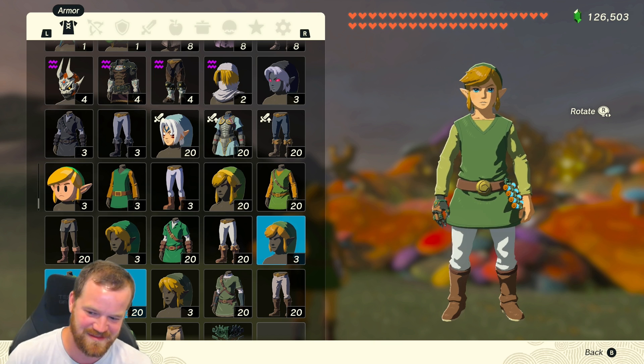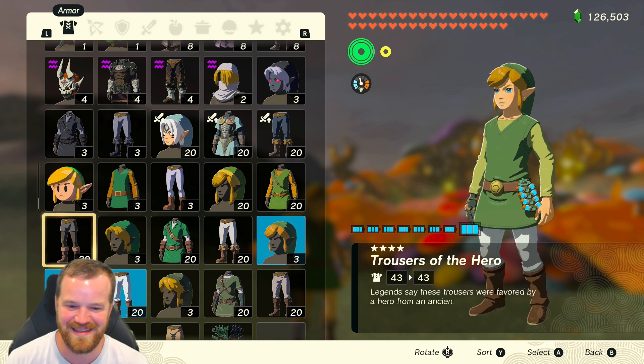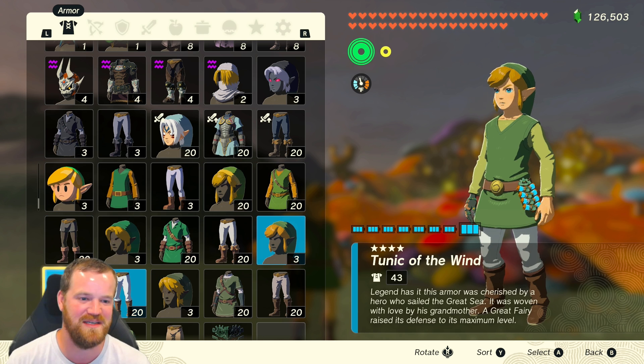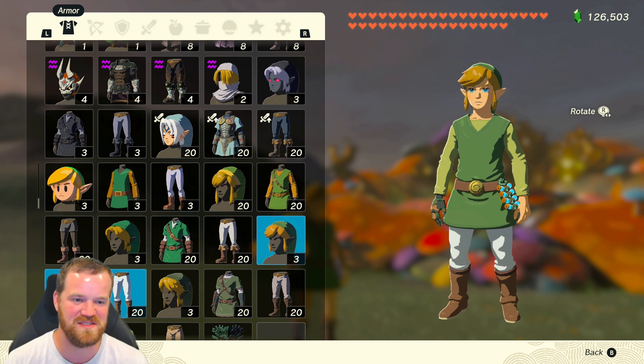Same but different is the Tunic of Wind. So the Trousers of the Hero, the full set, gave us Attack Up. I'm curious what this set will give us. This is the Wind Armor — I think this is from Wind Waker.